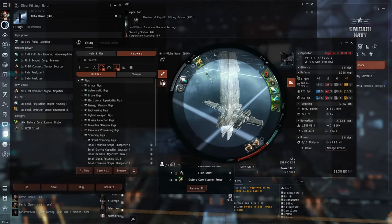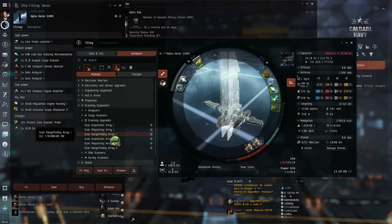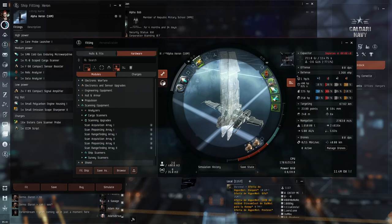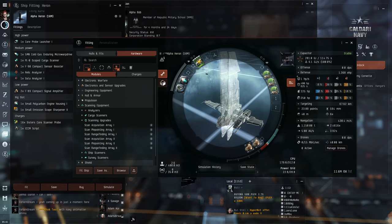The next way to improve your probe scan strength is with the scan rangefinder array. You could replace the sensor booster and equip a single scan rangefinder array level 1. Alpha players can only equip the level 1 version, so Omega players should use the level 2. We see this gives us 4 extra points, but you can equip multiple rangefinder arrays. The second array adds 3 points. Each extra array will add less each time. This is what's known as diminishing returns — using more than one module of the same type will give you less benefit.